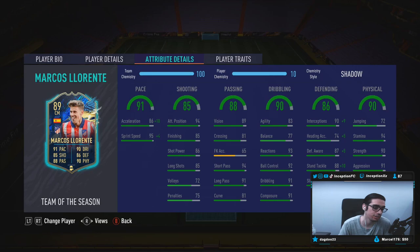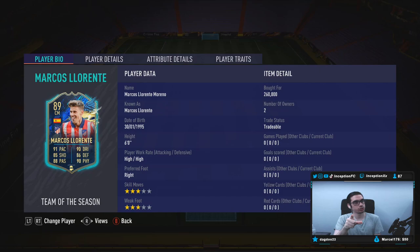But with this Llorente card, guys, we're taking a look at someone who has 86 acceleration with 95 sprint speed. Llorente is an interesting case because he should have gotten a weak foot boost.